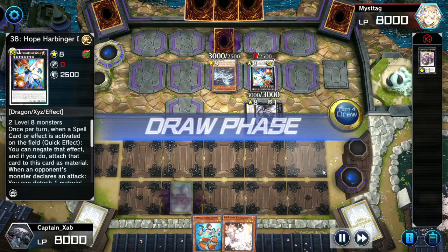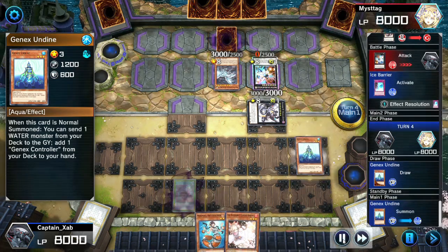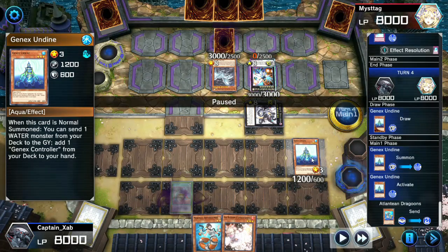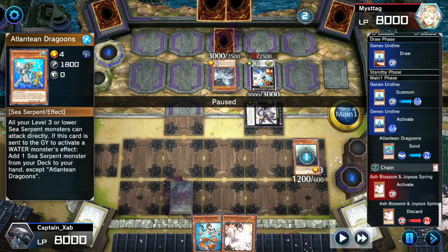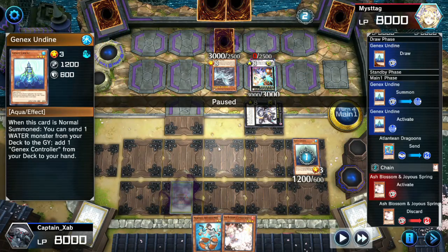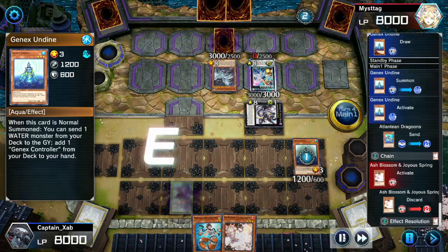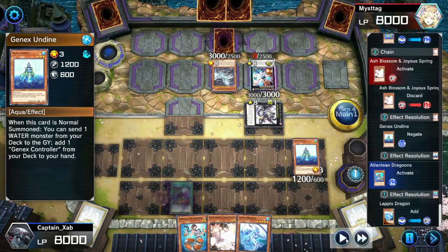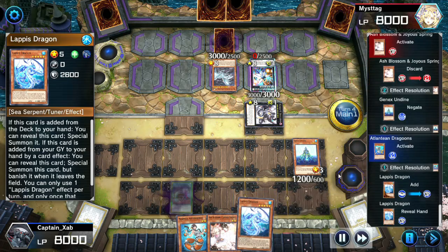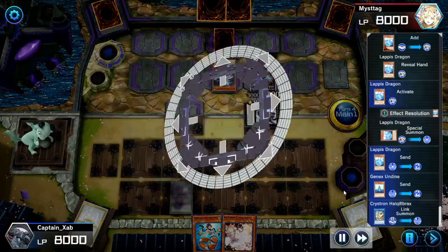Back to our turn — we draw Gen X Undine to save the day! One normal summon will get us two omni-negates. Activate the effect, send Jaguar to the graveyard as cost. Opponent isn't paying attention — they negate Gen X Undine! But that actually helps us: now we can activate future Gen X Undines without worrying about having that clunky Gen X Controller in hand. Now we activate Dragoons in the graveyard to search Lapis Dragon, summon it, and we can do the brand new Hulk of Fibrax combo. Let's get going.